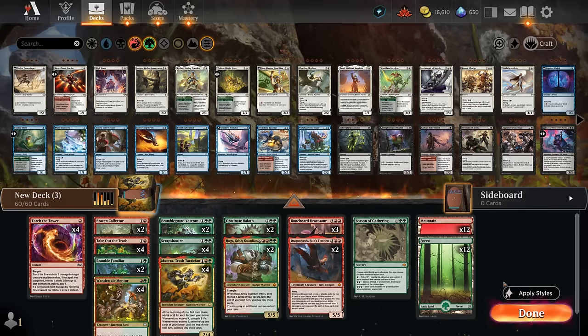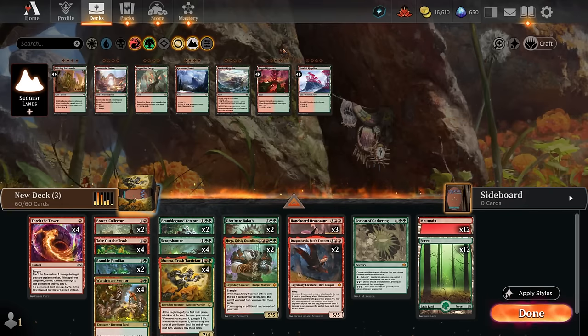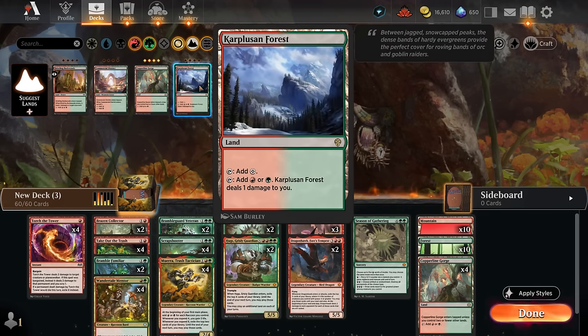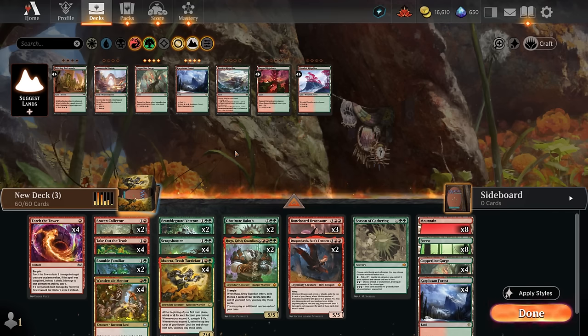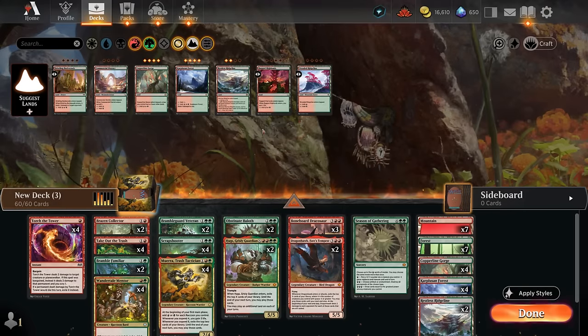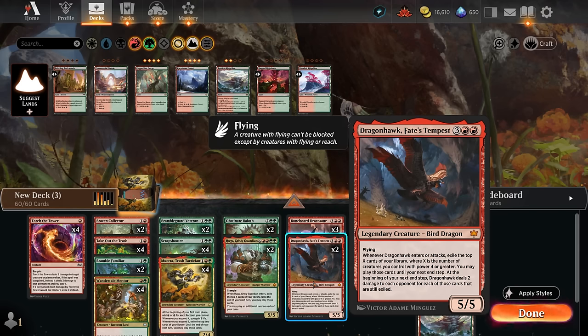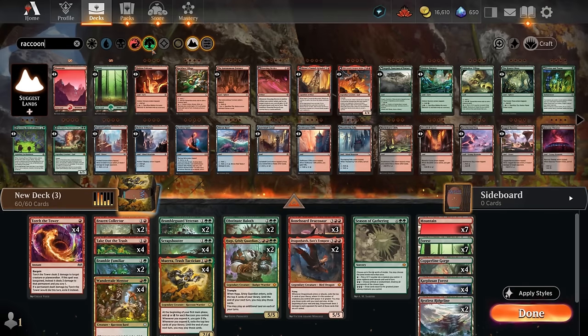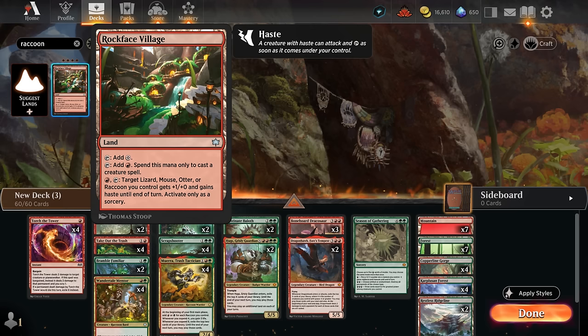The spells are set, now for the mana base. We go with four copies of Copperline Gorge and four copies of Karpluzan Forest as necessary mana fixing in a two-color deck — their drawbacks are minimal. I'm also a fan of two copies of Restless Ridgeline, which enters tapped but since we don't have many one-mana plays it's acceptable, and in the late game it becomes a creature land that can pump additional creatures. Resolving the Ridgeline's pump trigger before Dragonhawk could yield an extra four-powered creature and more exile damage.